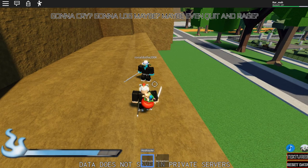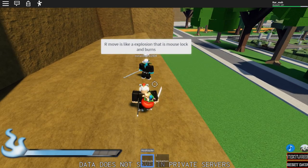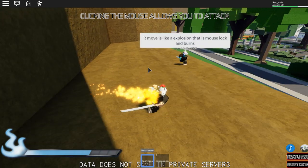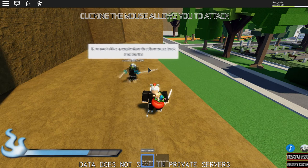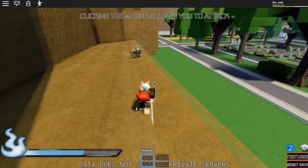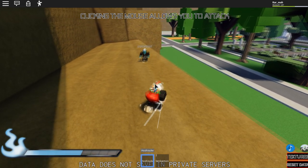The R move is like an explosion — it's mouse-lock and burns. It goes wherever your mouse is and has an AOE effect. If you get hit by the AOE you get burned and take some damage. Didn't do too much damage but it's a solid ranged move — mid-range I'd say, not quite long range.